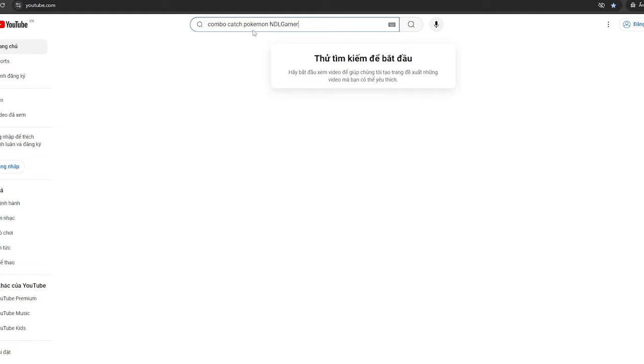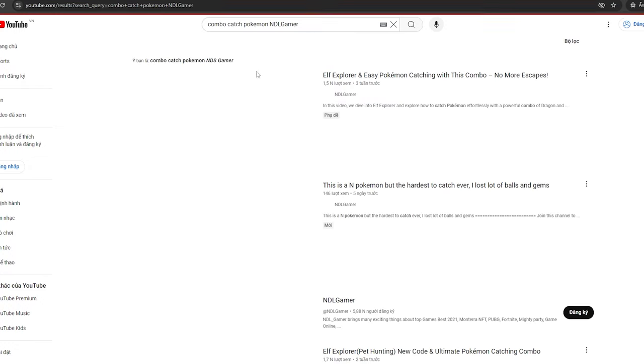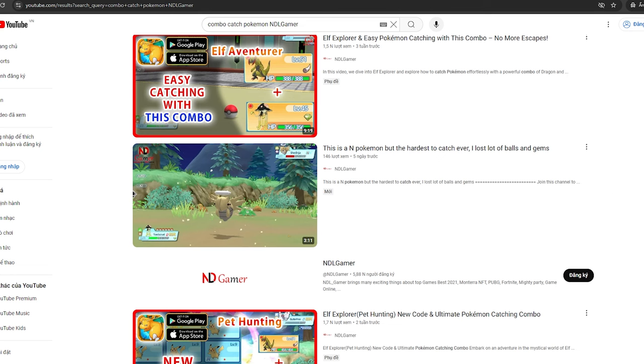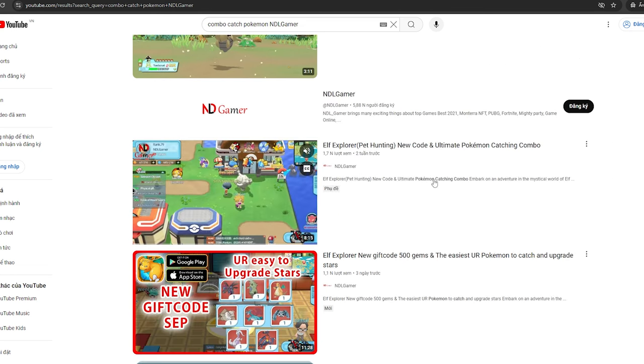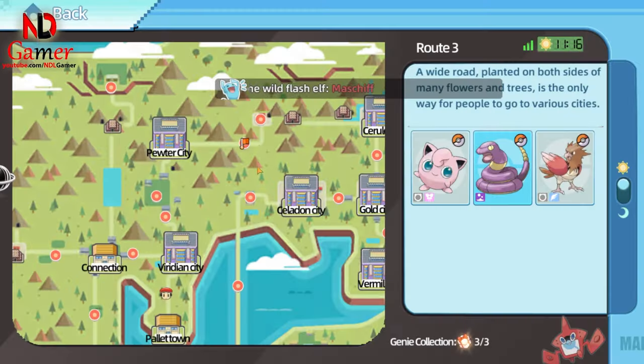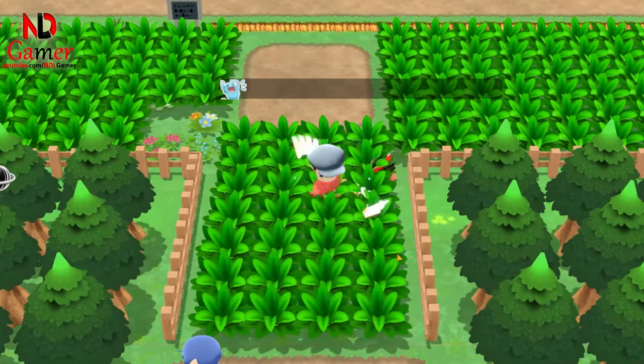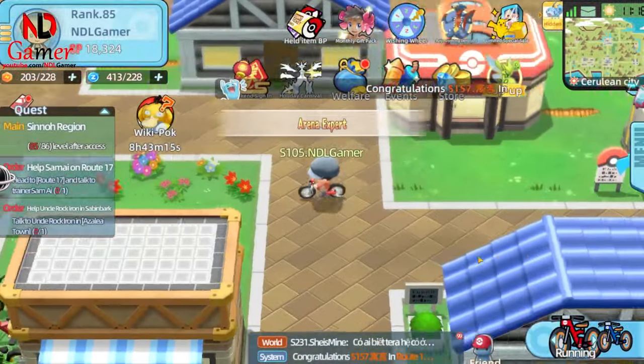The third is a duo of Pokémon that you can use to catch other Pokémon more easily. I've already made a video about this duo so you can check it out on my channel. The fourth is the mouse Pokémon, which helps you lower the enemy Pokémon's HP to match its own, making it easier for you to defeat 5-star Terra Battles.